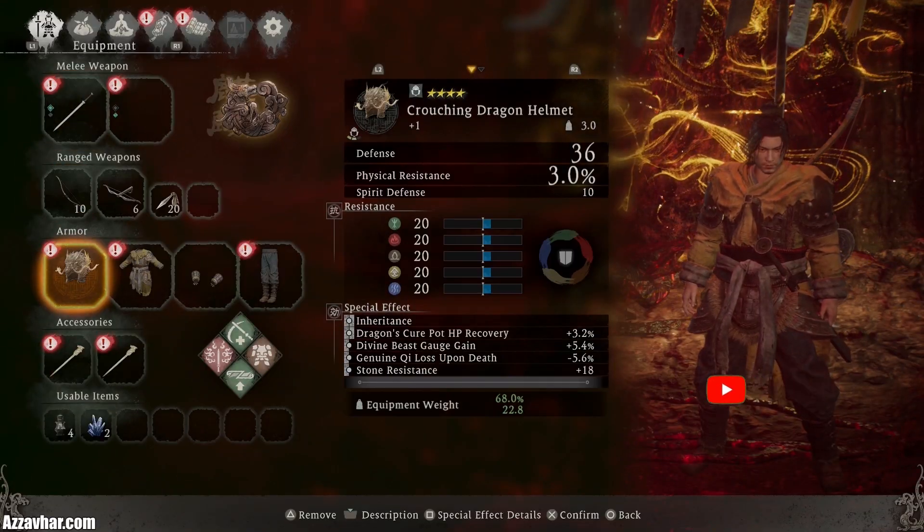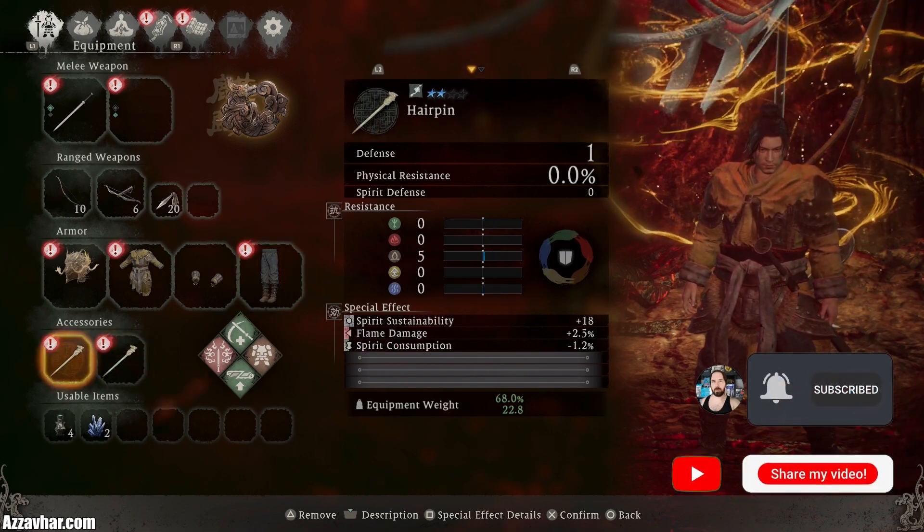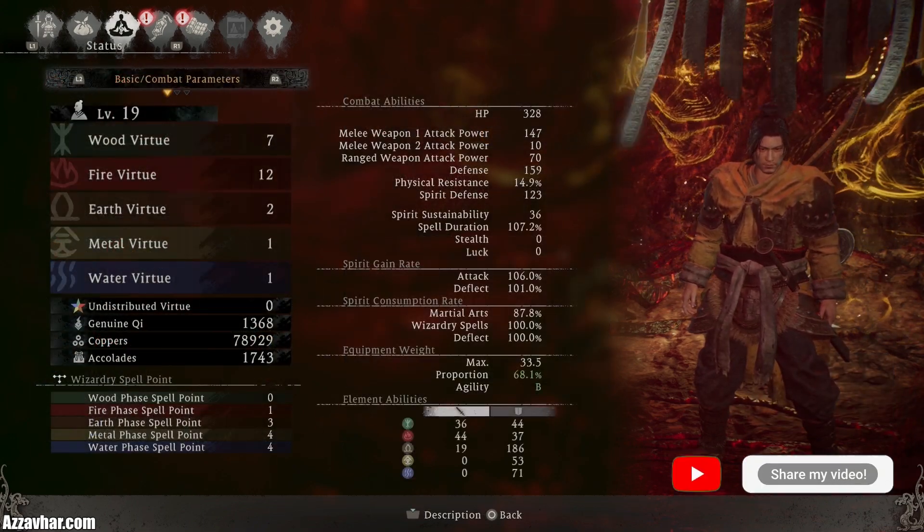This is the equipment that we used in the fight. These are the two accessories that we used. These are the spells that we used and these are my character's stats.